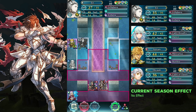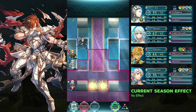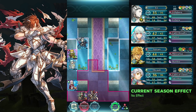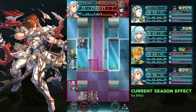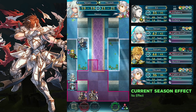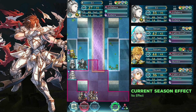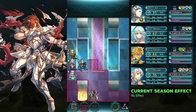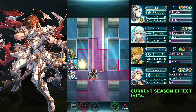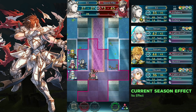Attack the sword fighter with Makaya and move Astrum down. Attack the sword fighter again with Makaya, then dance Makaya and use her to heal Ninian. Move Yir down, defeat the sword fighter with Yir and Astrum.